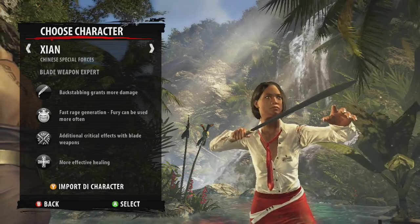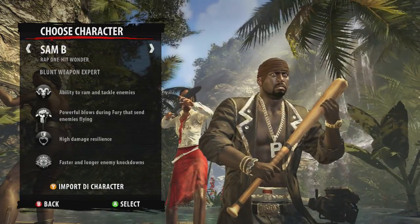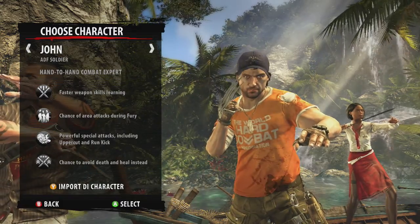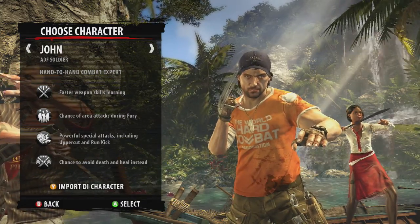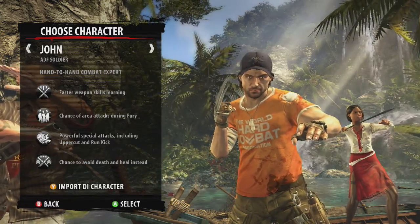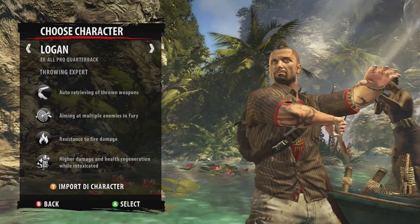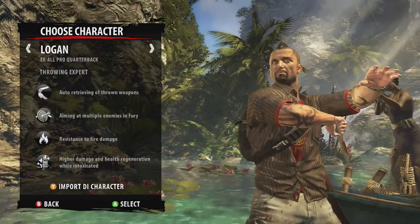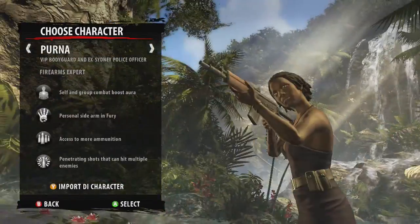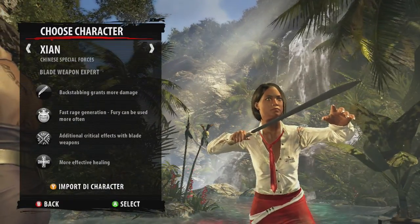It's a tough choice. Critical blade and powerful blows, high damage resilience — he's like a brute guy. This other guy has faster weapon learning skills and a chance of area attacks during fury. Then there's avoid chance of death, heal, higher damage and health regeneration while intoxicated. Resistance to fire damage, aim multiple enemies during fury. I really don't know who to choose — my instinct is to choose the chick with the sword.